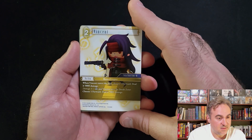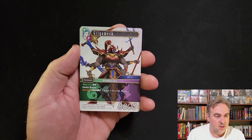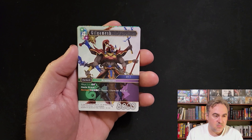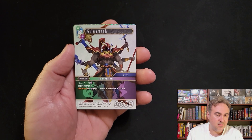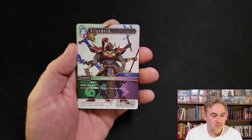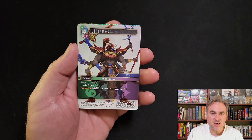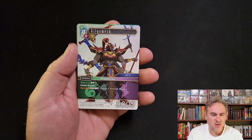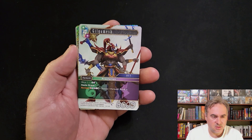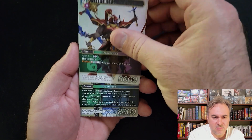Vincent comes in and deals 5k damage, has damage three straight up. Gilgamesh warp for one - it comes in with haste and brave either way. If you pay the whole amount and special it, there's quite a few Gilgamesh - there was one last set. You can choose a forward and break it.